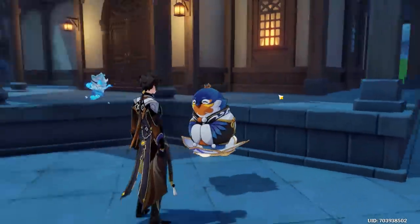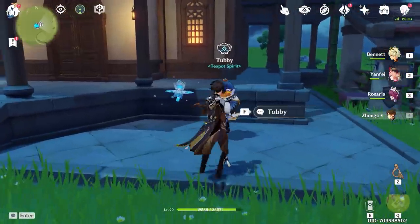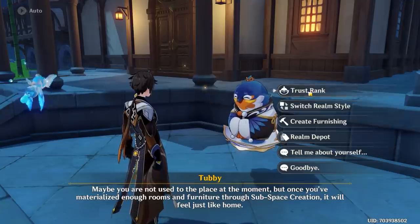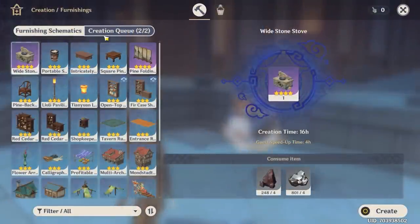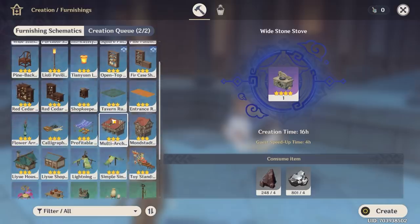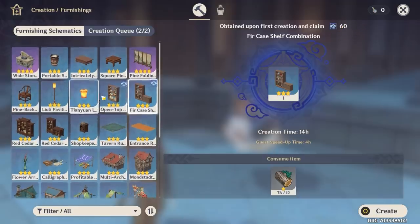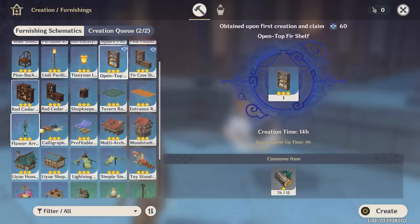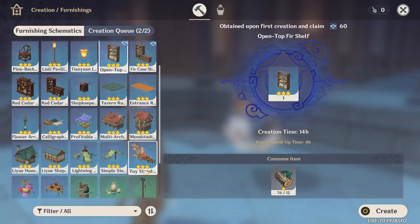There's a lot of stuff I want to mention, including things you should NOT do. Here are the things you don't want to do if you're looking to level up as quickly as possible. When you come over to Tubby, he has items you can create furniture from. The first time you make an item you'll get 60 Trust Rank XP - but if you make the same item over and over again you won't get Trust Rank. So the best thing you can do is make each one of these items at least once.